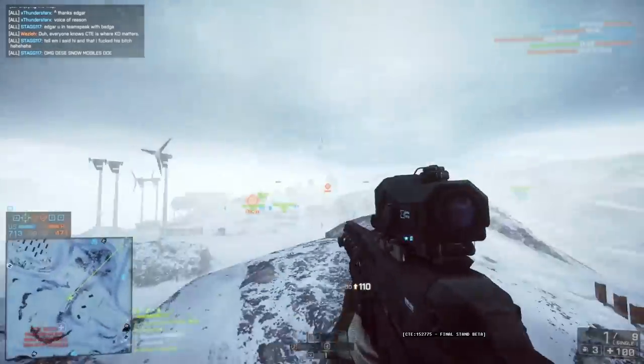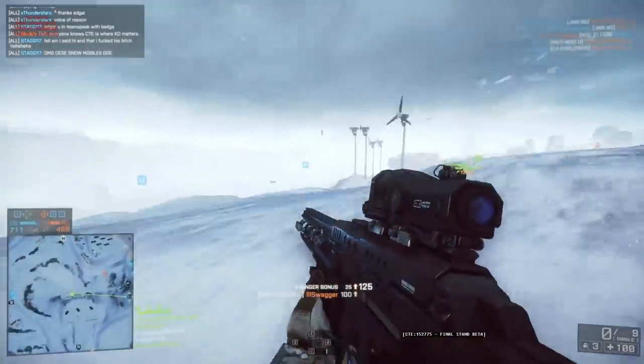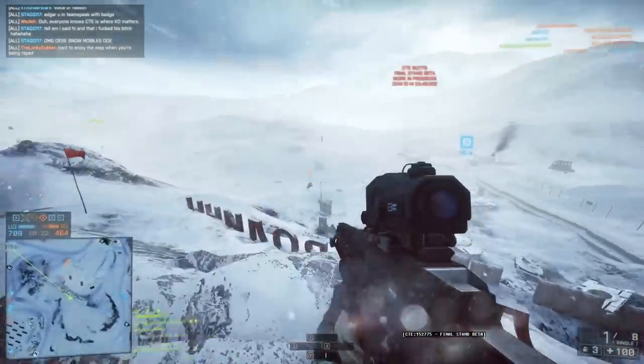But they both serve the purpose of: I can hit you across the map, bruh — and yet again, it doesn't matter where you hit him. And now, enter the Rorsch. This is how the Rorsch, or the railgun, fits into everything else, as I hit people that are parachuting.